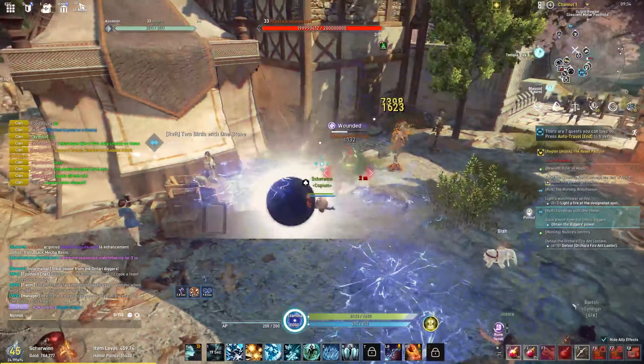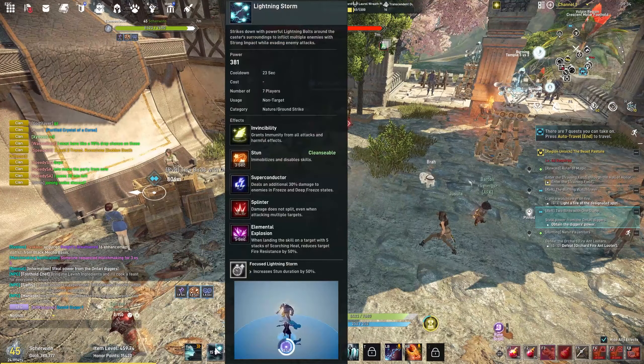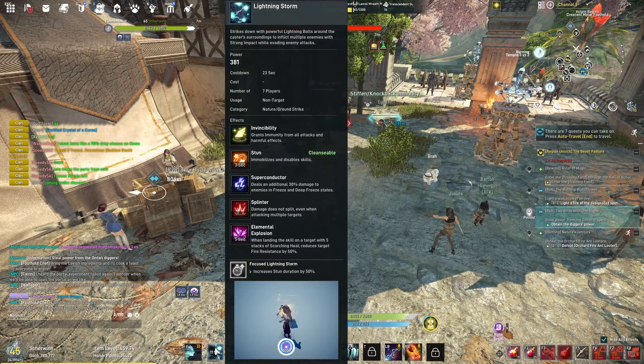The first ability is the Lightning Storm. It's an area around you that does lightning damage and stuns the target. You can either use the default version or the green one that teleports you forward towards your target.